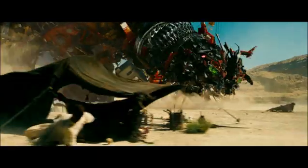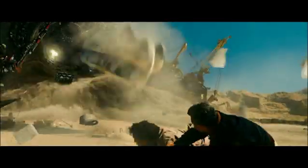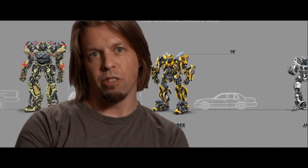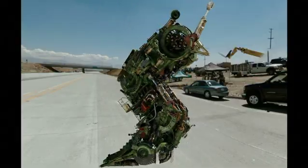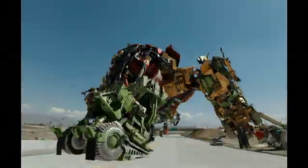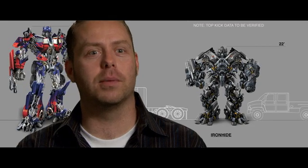Devastator, our largest character — the one that tears the pyramid apart — took 72 hours per frame to render. He's composed of six to eight gigantic earth-moving vehicles. First, we needed to build all the vehicles he was constructed out of, and all the individual robots that those vehicles transformed into. Then, from all those parts, we started to assemble this massive robot, Devastator. When we showed Michael Bay the final model, he was not happy with the level of detail. We were already dealing with the biggest model on the show, and we had to go back and almost doubled the model in terms of complexity.